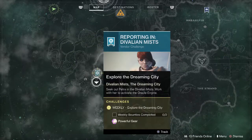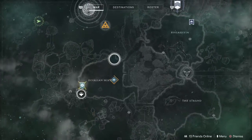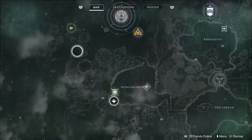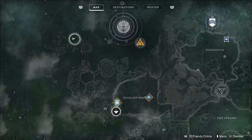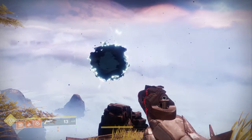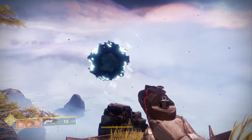It's really easy to spawn in here, grab the bounty, and then make your way across this series of islands past the Oracle offering, and you'll find the portal right here. You can only see the portal if you have a tincture of Queen's Foil, so make sure you have one of those before you get this thing started.